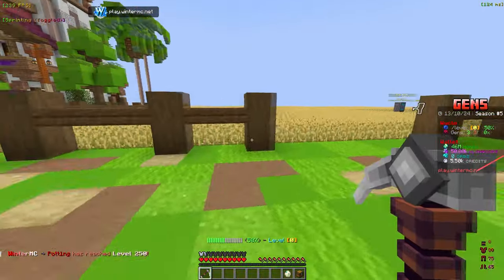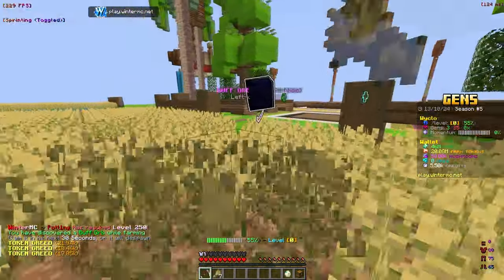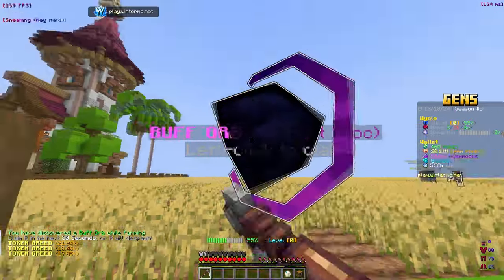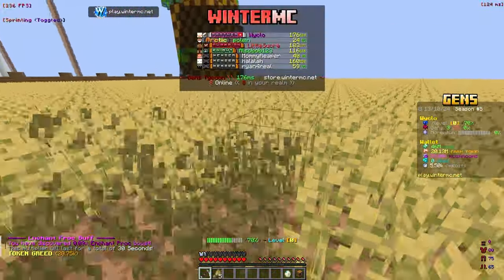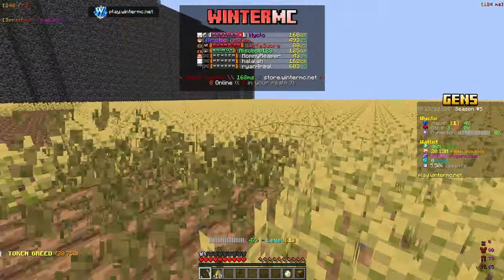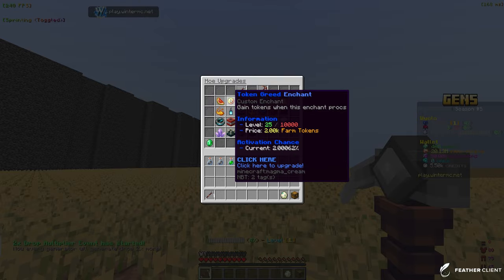I definitely want that speed boost — farming slowly is just not fun. When you have a lot of speed it's way more efficient and more fun. We also got an enchant procs boost, which is very, very good. Now we're just going to start farming because that's honestly all we can do. We get farm tokens from it, and farm tokens can be used to upgrade other things.